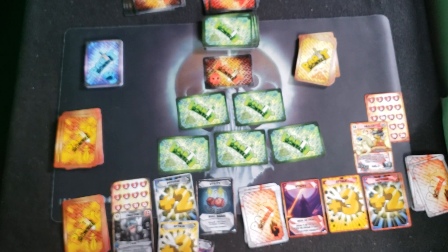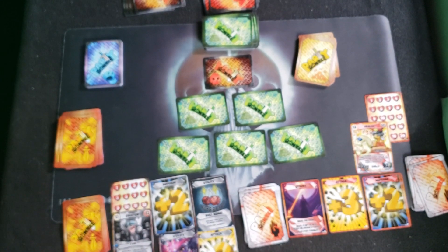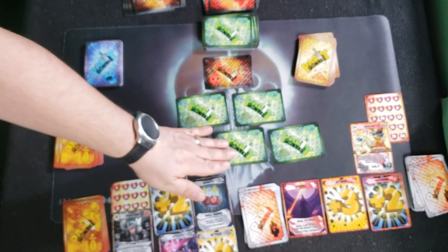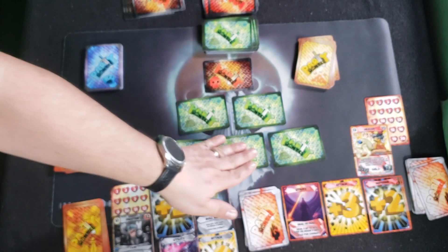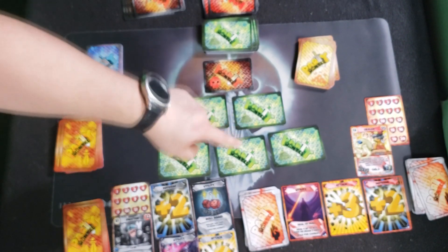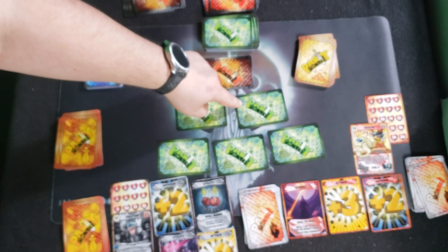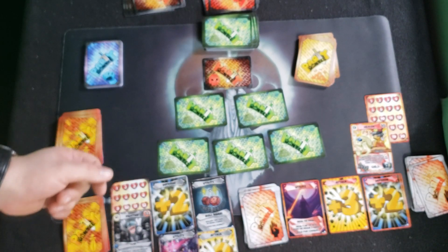Now let's get into a phase of the game. Let's say it is the fighter's turn — they're going first this round. The way you play is you pick any card from this row, flip it over, do what it says, and when you fulfill all the requirements, the next player flips a card in the next row. You don't have to do every card in one row — just one card in a row, then move on to the next row, then on to the boss.